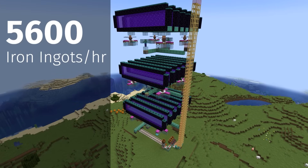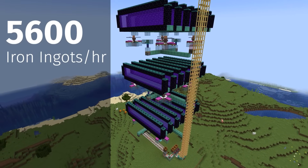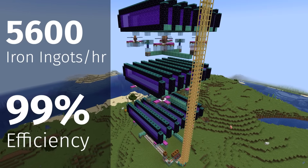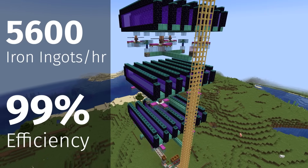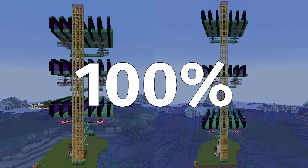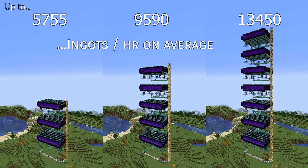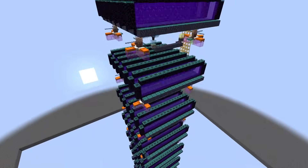This farm produces approximately 5,600 iron ingots per hour and operates at an efficiency of 99% of the maximum possible iron farm rate. With some optional modifications, it will run at 100% efficiency and is easily expandable to whatever capacity you desire. A full column will run at over 50,000 iron ingots per hour.